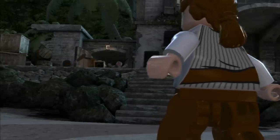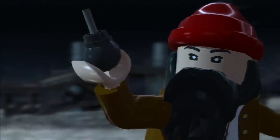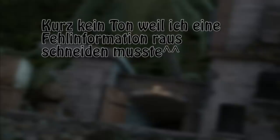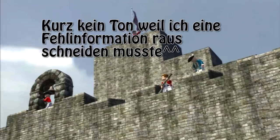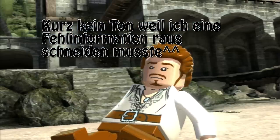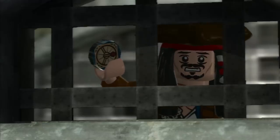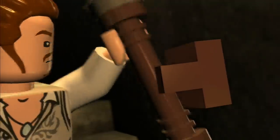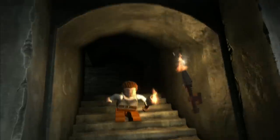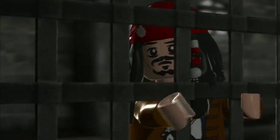Immer im Mondschein verwandeln die sich, glaube ich, in Monster – beim Mondschein, das ist ganz sicher. Und die Münze hat die Elisabeth an sich genommen, vom Will. Hat man ja gesehen im Intro. Die Münze ist dann ins Wasser gefallen und hat so einen Impuls ausgesendet, das hat die Black Pearl aufgenommen. Und deswegen sind jetzt die ganzen Untoten gekommen und stürmen Port Royal. Jack Sparrow ist eingesperrt, aber jetzt sind wir dabei, ihm zu helfen.